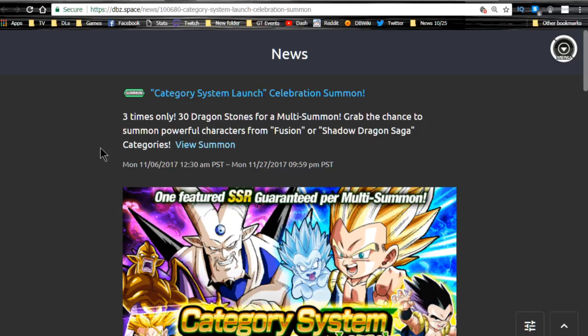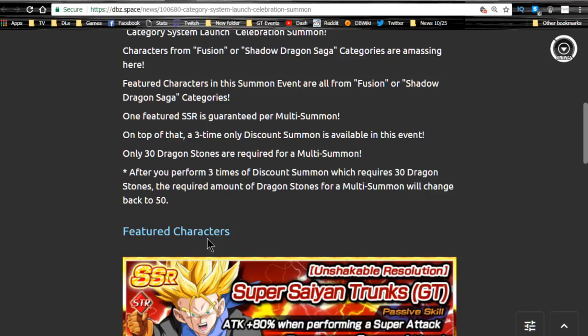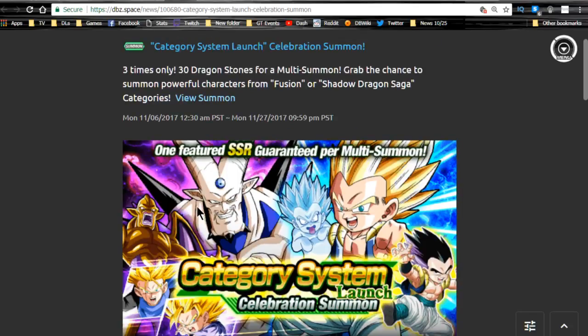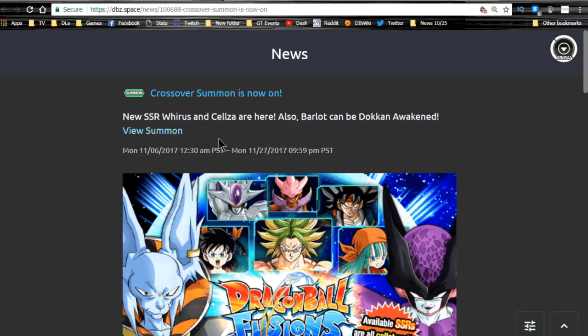The Category System Launch event runs until 11/27 at 10pm. This is a decent one — if you don't have any of the good characters, some are solid. Any of the Gotenks are good, so I recommend getting them plus the base forms. With the Yo, Son Goku event coming out tomorrow, those base forms will become Dokkan awakenable, which is good. The Cross Over Summon for Dragon Ball Fusions runs until Monday, 11/27.